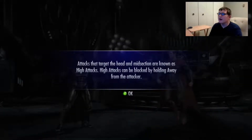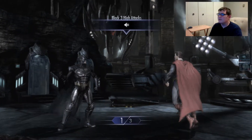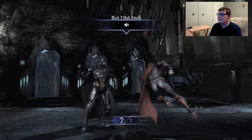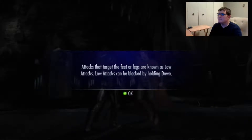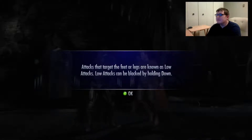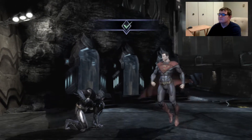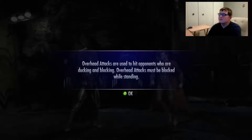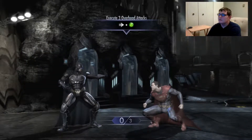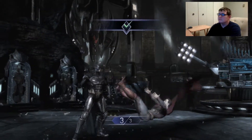Attacks aimed at the head and midsection are known as high attacks. High attacks can be blocked by running away from the attacker. Attacks aimed low can be blocked by holding down.